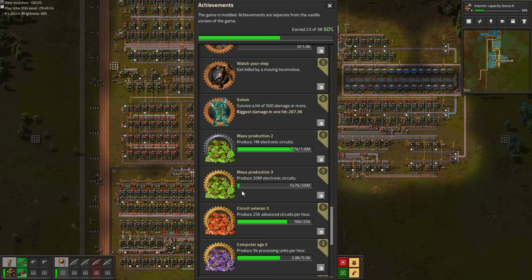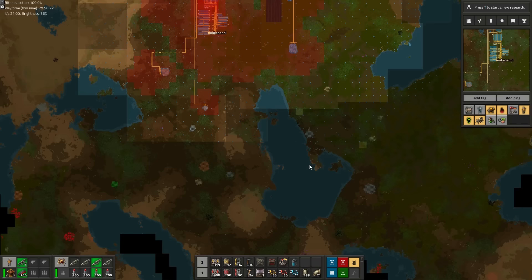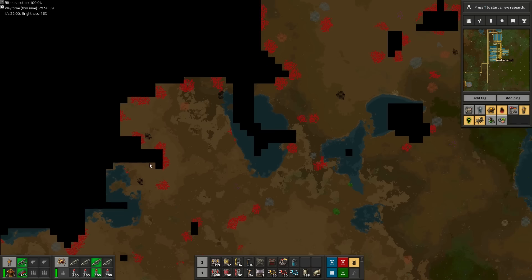So we first need to do some work to set this in motion. After investigating the map, the best area to set it up seems to be in the northwestern corner of the explored map. There's lots and lots of iron and copper patches, but also lots and lots of biters.